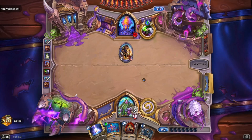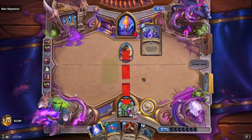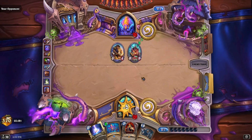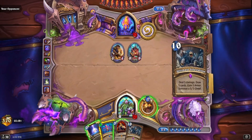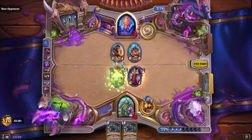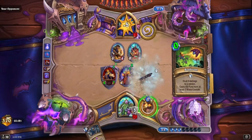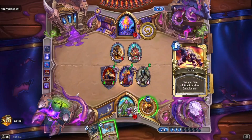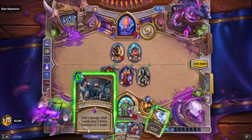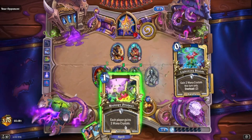If I draw the Kael'thas, obviously I can't play Barnes. But if we don't draw Kael'thas, we have three additional mana on top of what we gain from Lightning Bloom and Innervate we might draw. We have three mana left over — we just need to find zero cost stuff. That's a Starfire — we do this face. We need to find zero cost. Looks like we found a Biology Project.